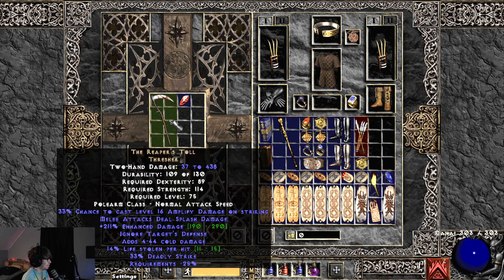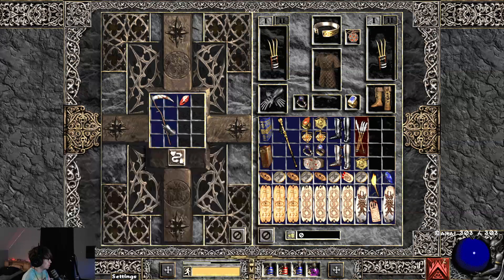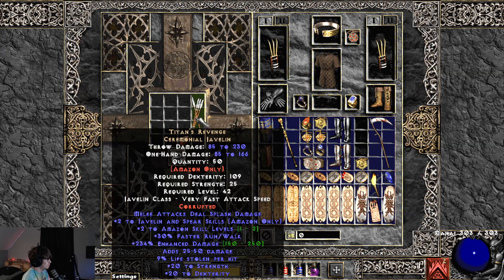This Titans would also be really good with maximum sockets or an enhanced damage mod. It got 54% deadly strike — interesting. I don't know what would be good on Titans, maybe plus one all skill. I don't think it did anything particularly useful.